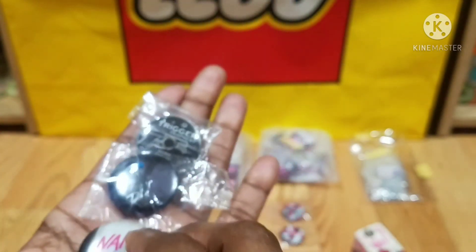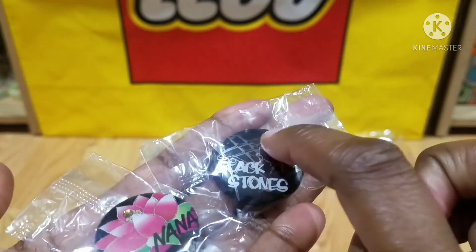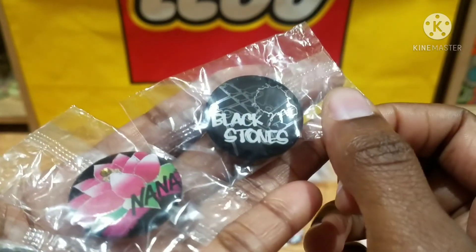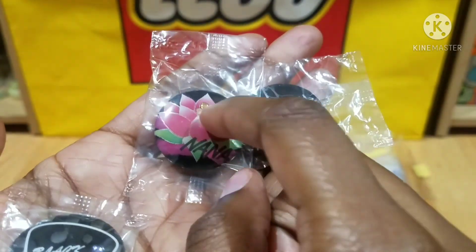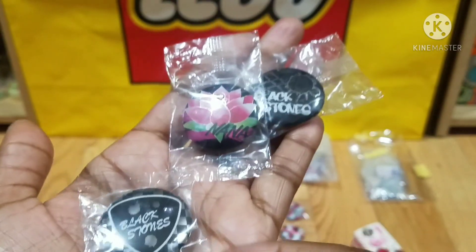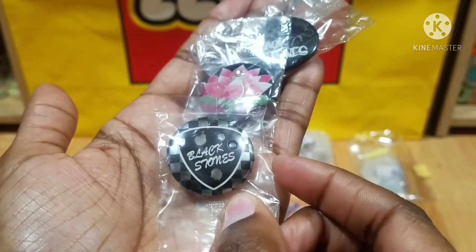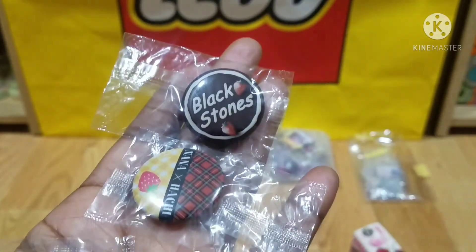Really cute. This top one is Black Stones — it kind of has some safety pins and other little punk features on there. Then this one is a Lotus with a little gold yellow gem in the middle. And then this one is kind of like a pick style design with a little purple gem — Black Stones.